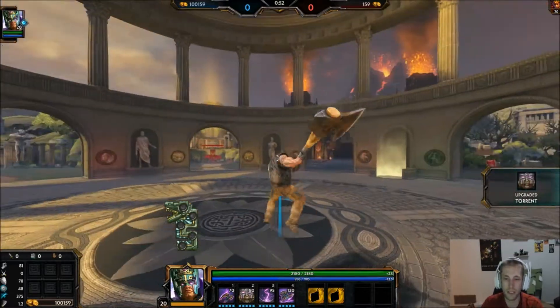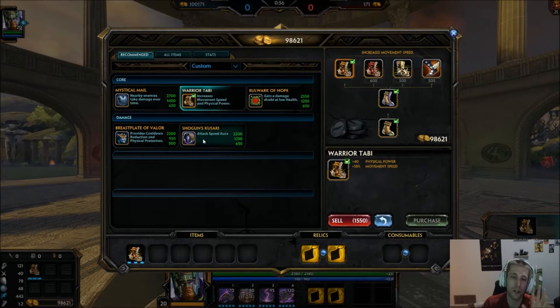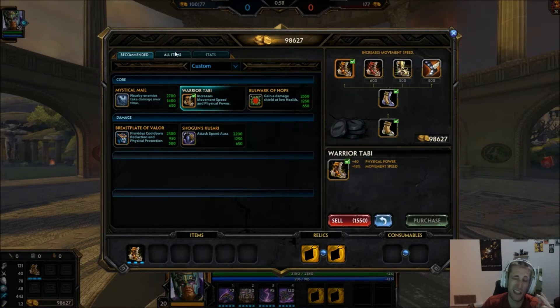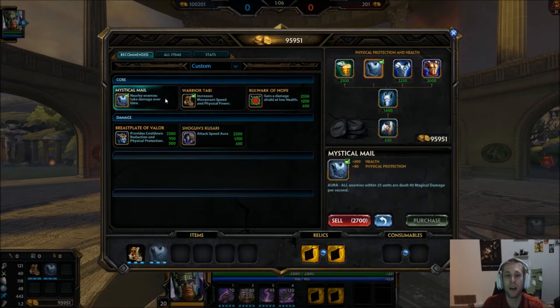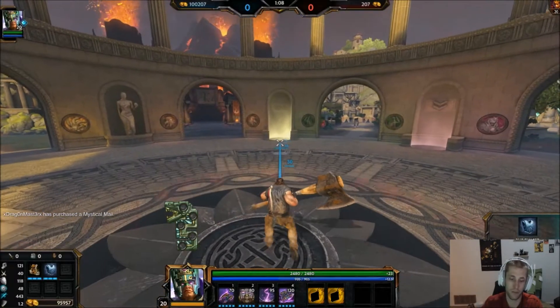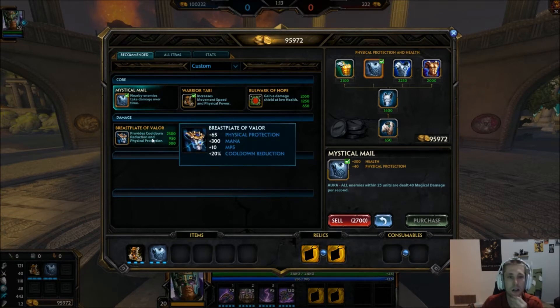For the build itself, first you want to go into boots. Remember you have Bluestone Pendant to start. After that I go into Mystical Mail — yes, I know it's a heavy item, but you get 40 physical protections plus health and it is phenomenal. You don't really need damage items because he gets damage by himself.